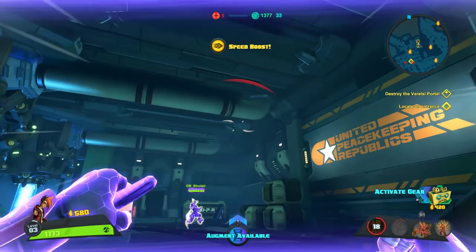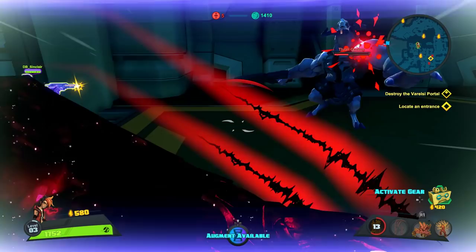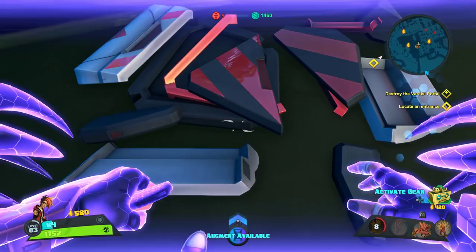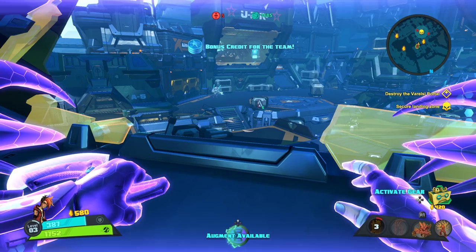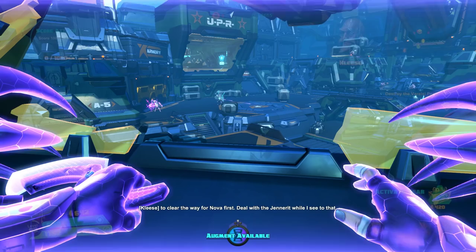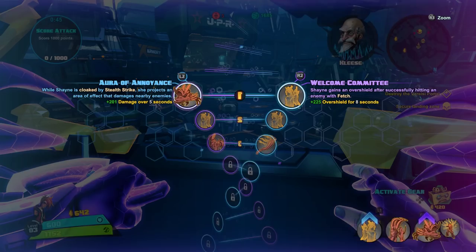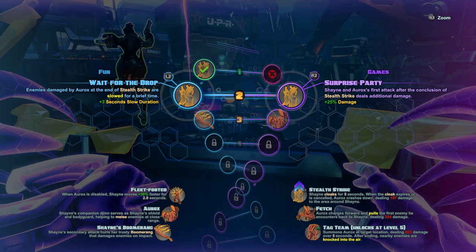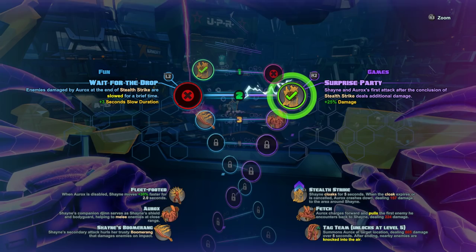Not only are we bringing the heals and the shields to Shane and Aurex, which allows Shane and Aurex to get in and get nice and dirty up close with the enemy spawns, but also I'm setting that priority target, which is going to help deal extra damage. That's really helpful because it just builds on the combos I'm already doing. I'm going to maximize my build here — putting more points into stealth strike, keeping Aurex doing additional damage in and out of stealth.